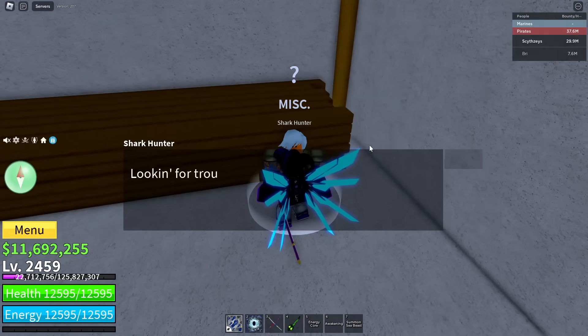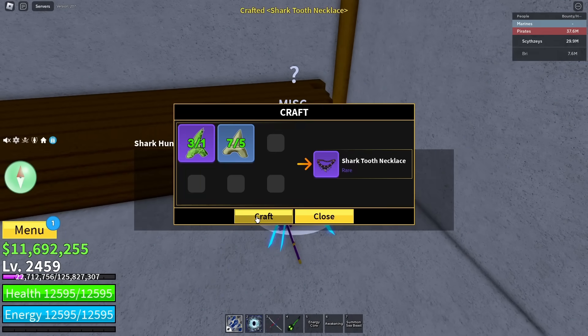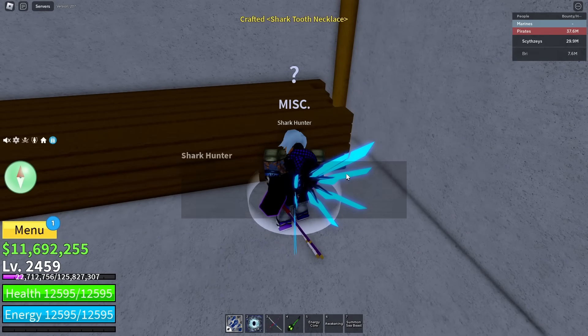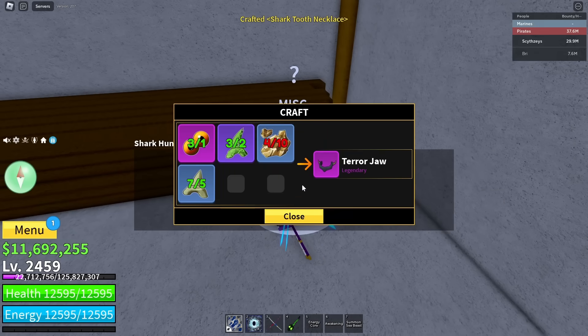You have a shark hunter and basically what you need to do is get the tooth necklace, so you want to craft that. Then you want to get the next item which is the terror jaw. As you can see you're gonna need all these materials.